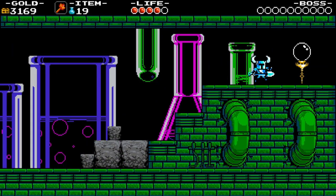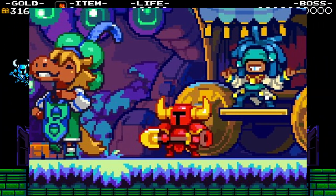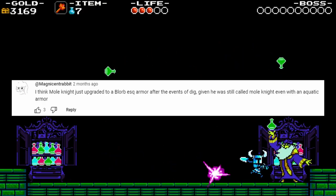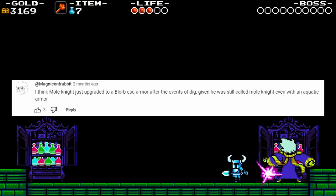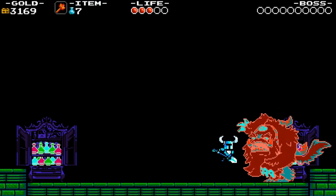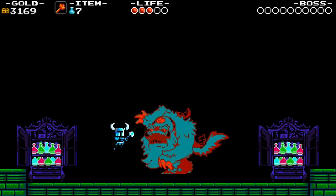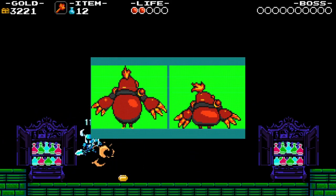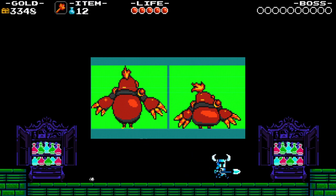Percy has hooves in Dig as well. Mole Knight is a blurb — a commenter suggested it could just be his armor that is blurb-like, since he is referred to as Mole Knight during Dig, which is fair enough. A lot of Mole Knight sprites also utilize squash and stretch for animation, so who knows.